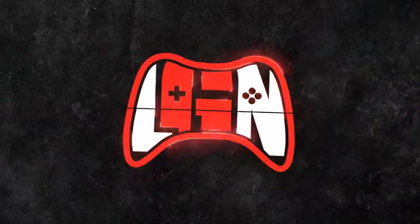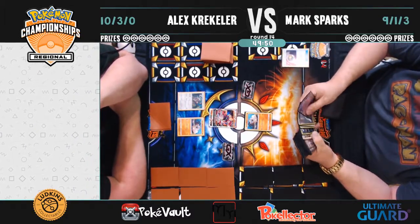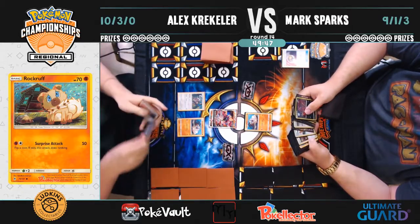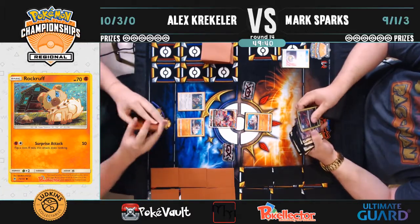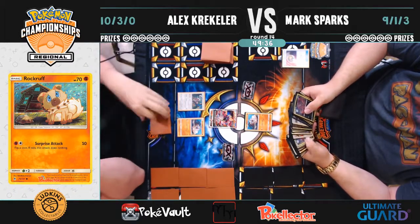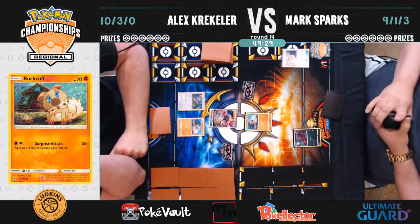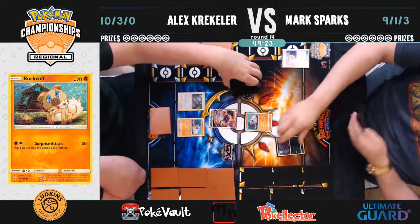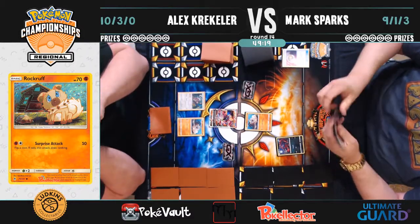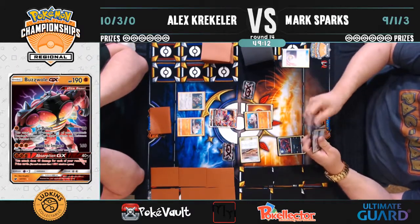We are sliding over to the match right now. This is Mark Sparks piloting a Zoroark-Lycanroc GX deck, and on the other side, as we featured earlier in day one, that Buzzwole-Lycanroc deck. Mark starts his turn with a Nest Ball, searching his deck, figuring out his prizes, and eyeing a Zorua. One thing to note: typically with Zoroark decks, because of how much fighting is out there, you'd see one or two Weakness Policy — however, Mark has gone through 13 rounds with zero.